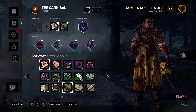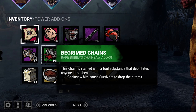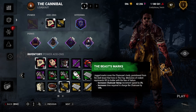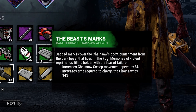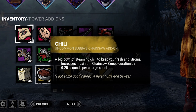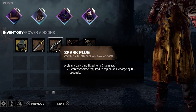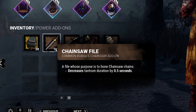Bei den grünen und gelben Addons habt ihr zum Beispiel Begrimed Chains, was ganz nice ist – bei einem Chainsaw-Hit lassen die Survivor ihre Items fallen. Und mit dem Shop Lubricant können Survivor außerhalb eures Terrorradius einen Survivor, den ihr gerade gedownt habt, nicht sehen, also dessen Aura. The Beast's Smug ist auch eines meiner Lieblings-Addons für Bubba – beim Sweepen seid ihr 3% schneller, aber die Aufladzeit der Kettensäge erhöht sich leicht. Chili ist eine abgeschwächte Form vom lila Addon, mit welchem ihr pro Sweep eine Viertelsekunde länger machen könnt. Und mit Knife Scratches seid ihr beim Sweepen 2% schneller. Bei den braunen Addons habt ihr den Spark Plug, welcher jeden einzelnen Charge der Kettensäge um eine halbe Sekunde schneller wieder auflädt, oder die Chainsaw File, welche euren Tantrum verkürzt.